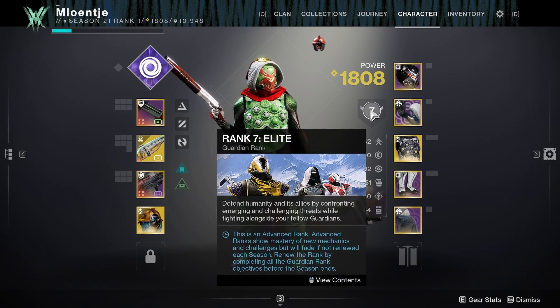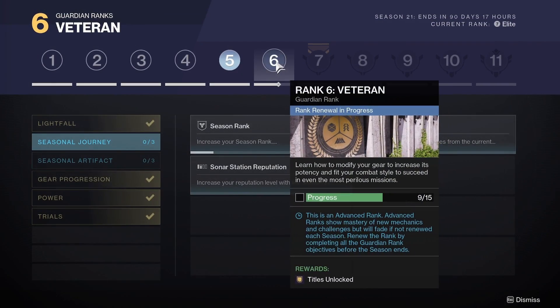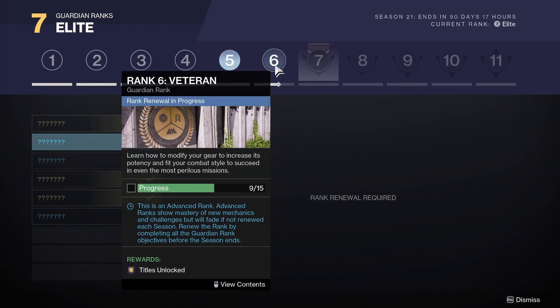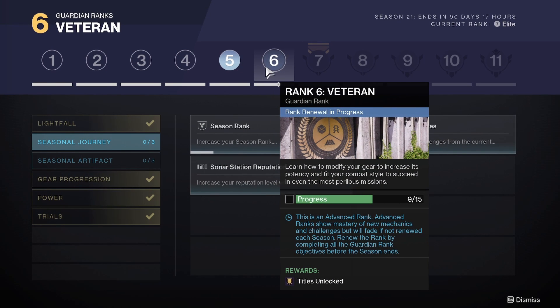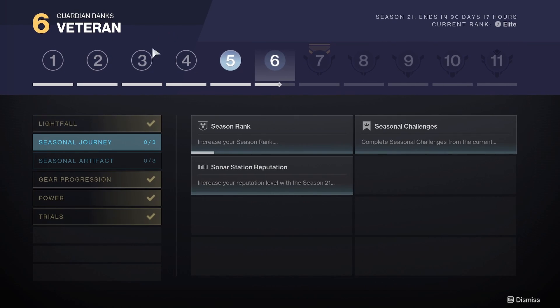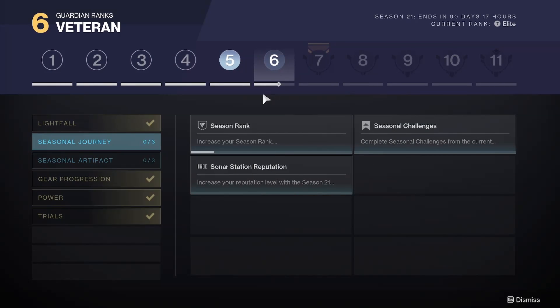So I start off at rank 7, Elite apparently. But here it says that I kind of need to do stuff from level 6, Veteran. So I don't really get why it says Elite 7. The current rank was the rank I obtained in the previous season. I didn't really get all that far — if you want to know why, I didn't play a lot in the previous season; you kind of have to watch my first video.